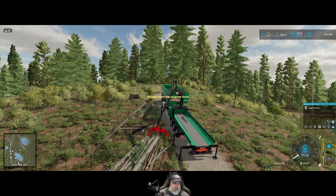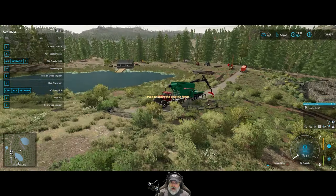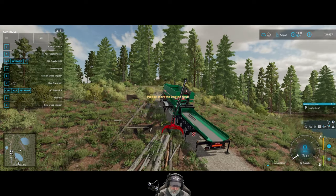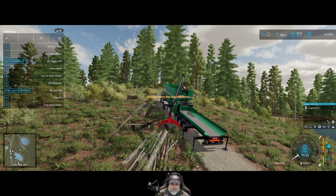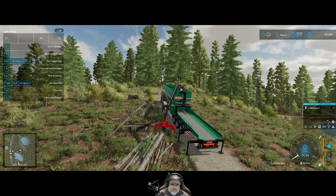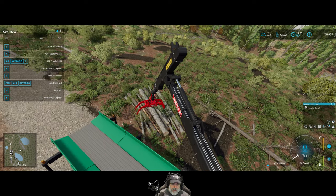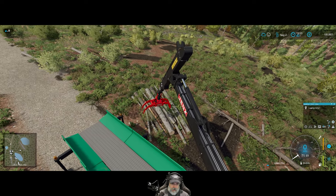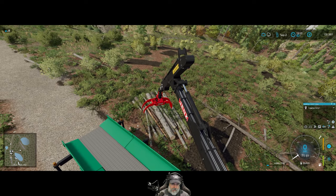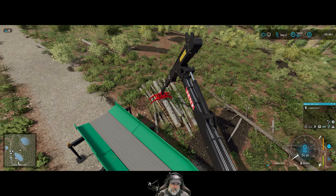So what we're going to do is give this new chipper a try. I've already gone and got the rest of the scrap wood that I had up against the tree way over there and brought it up here. I'm going to turn it on — I guess we need to turn the truck on first. Let me get into the crane mode. Extend that down to about there, pull it in, and then do a grab.